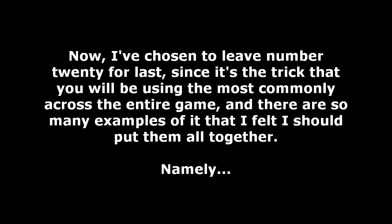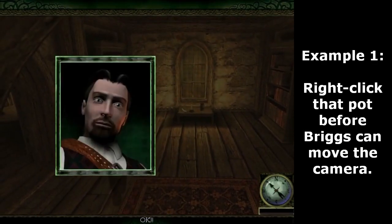Now I've chosen to leave number 20 for last, since it's the trick that you will be using the most commonly across the entire game, and there are so many examples of it that I felt I should put them all together, namely, doing stuff while Briggs is walking. Right click that pot before Briggs can move the camera.